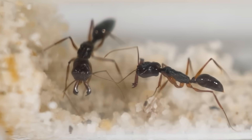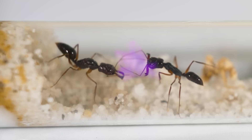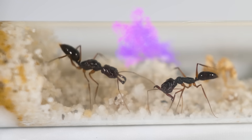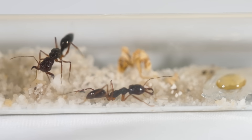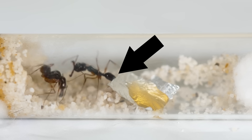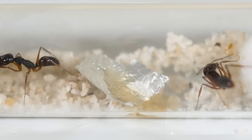The worker is able to communicate with the queen by rubbing its antenna against hers. When they do this, it releases some pheromone signaling that it found some honey. After the queen gave the go-ahead, the worker traveled back to the honey. But instead of eating it, the worker actually knocked the little plate over, and then the honey soaked into the sand over the next 10 minutes.